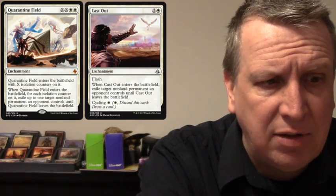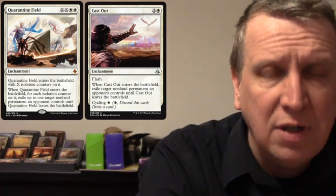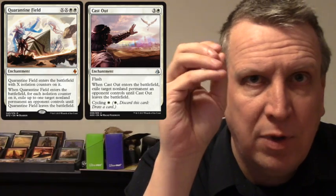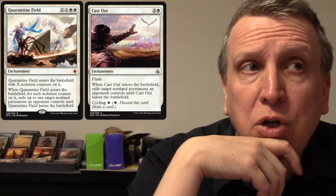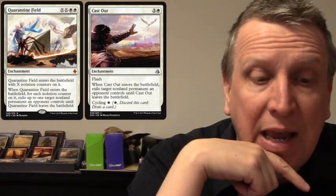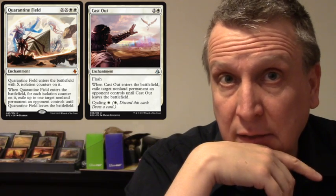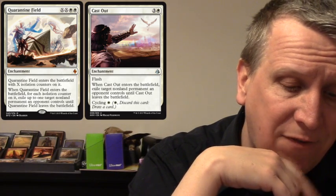Fumigate is another great choice — it'll get rid of a bunch of little guys. It can hurt your own guys too, of course, but if you're running Heroic Intervention then the Fumigate won't let your guys die while their guys do. Quarantine Field is also a great choice. Cast Out costs four and gets rid of one thing, but Quarantine Field costs four to exile one thing, or six for two, or eight for three, or ten for four. You can exile more than one non-land permanent, so I choose Quarantine Field over Cast Out.